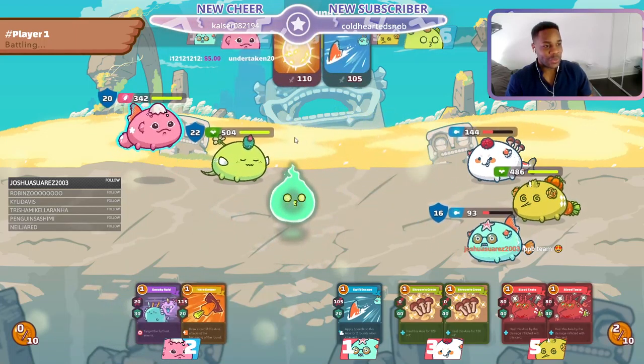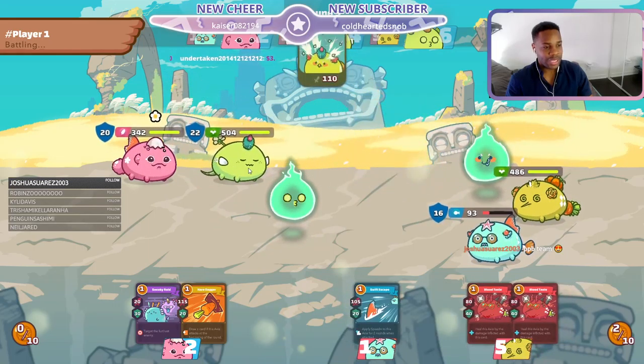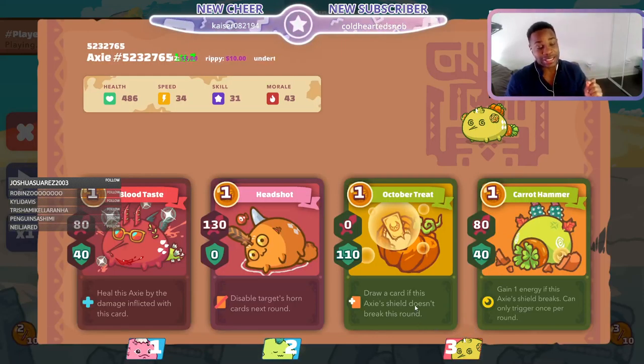Notice how he uses one card - he gets rid of him with the bird and gets rid of both axies with that. So right now in a very dominating position. Now this back axie is no joke, that's all I can say.